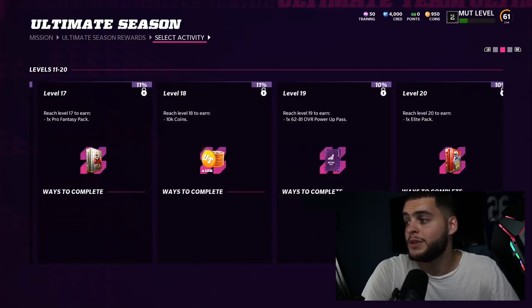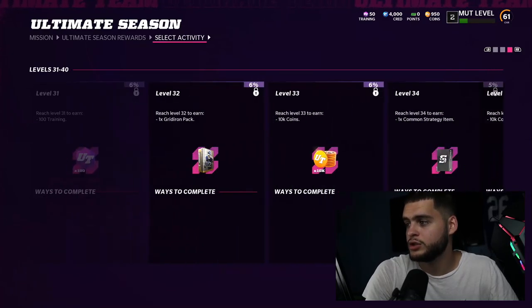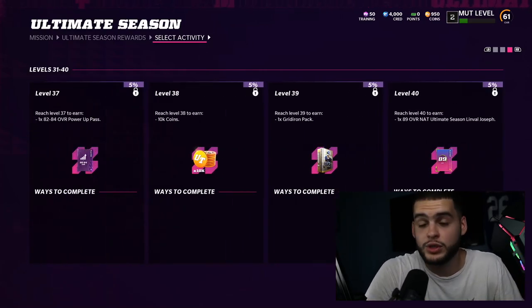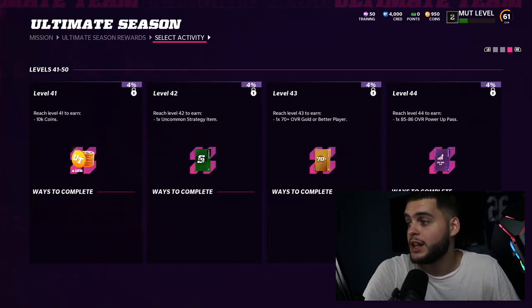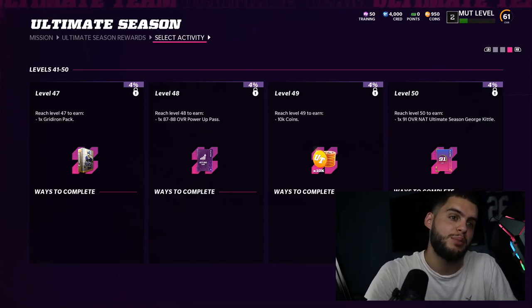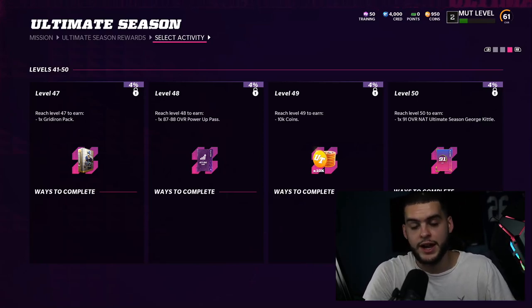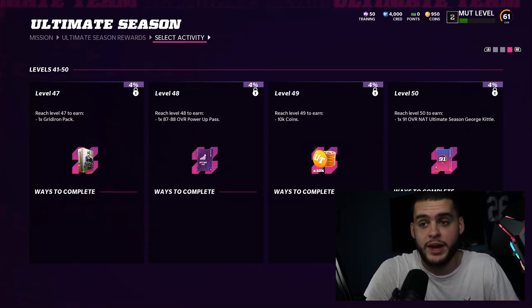After level 10, everything else takes a while, so focus on getting there first. As you continue down the Ultimate Season rewards, you'll get elite packs and strategy items. Around level 40-50 you get NAT Limbo Joseph, an 89 overall defensive tackle — so maybe don't take a NAT defensive tackle from a fantasy pack early. At level 50 you get George Kittle, a 91 overall NAT tight end. So be careful: you may end up with two NAT tight ends or two NAT defensive tackles if you're not watching your picks.